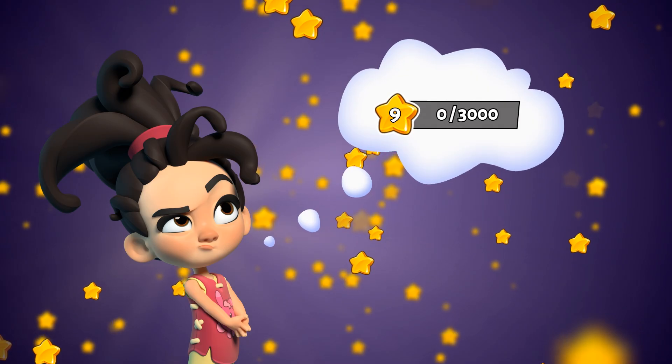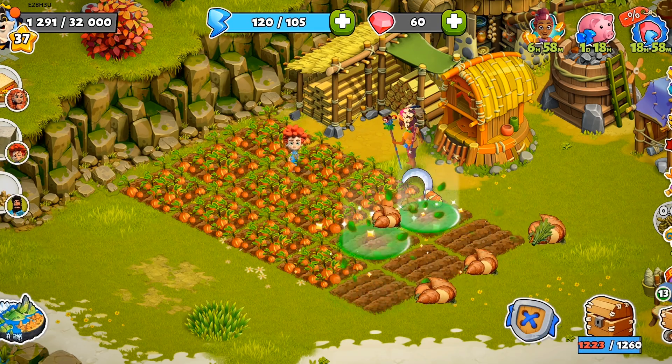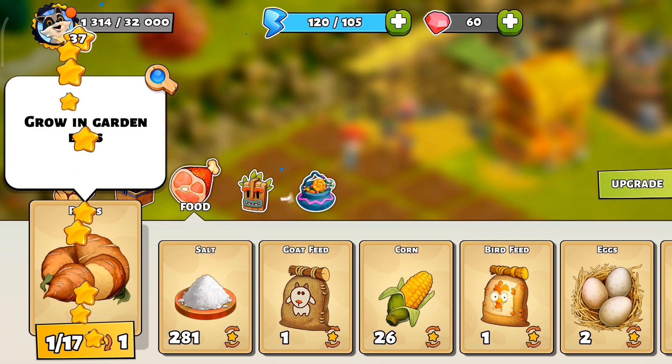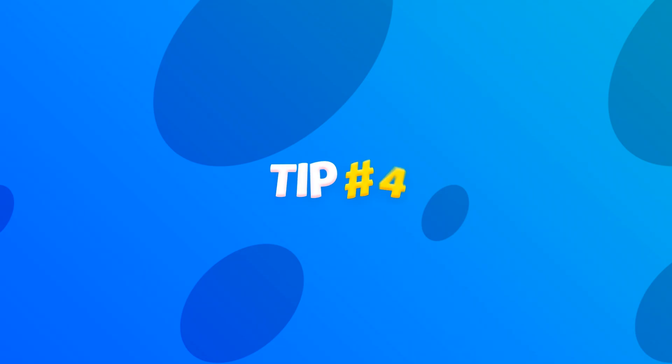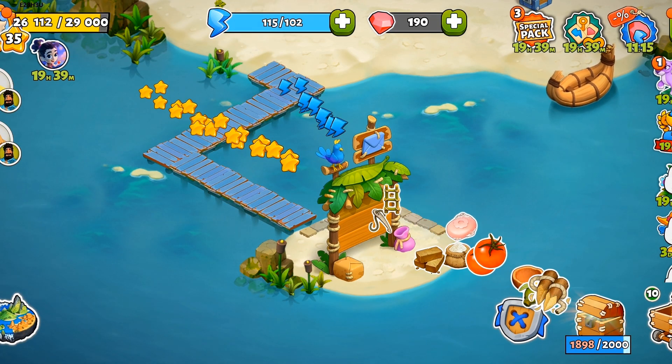Number five: looking to gain some extra XP? This tip is for you. Constantly farm roots, then discard the roots in your inventory for quick and easy XP.